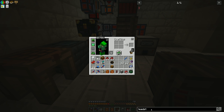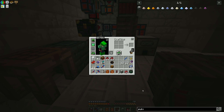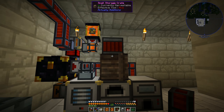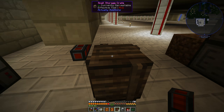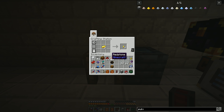Now we need to make another pulverizer. Looks like we need flint, pistons, copper gears, and redstone reception coils. Let's make a few coils - we don't have any in here, so let's make six of them for now.